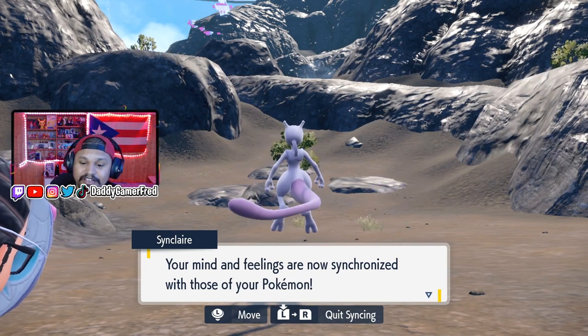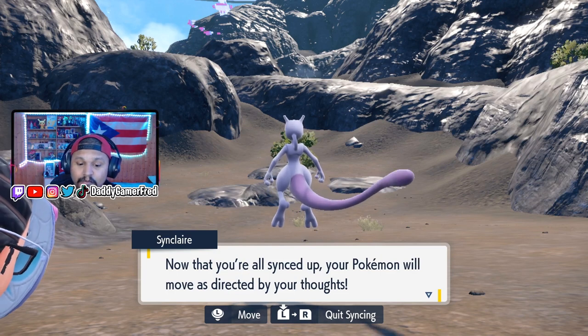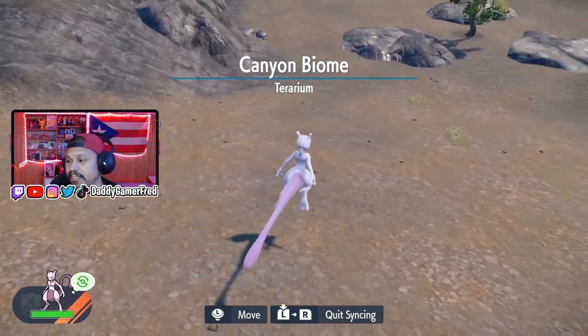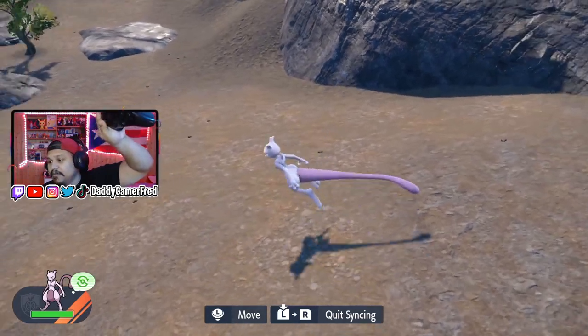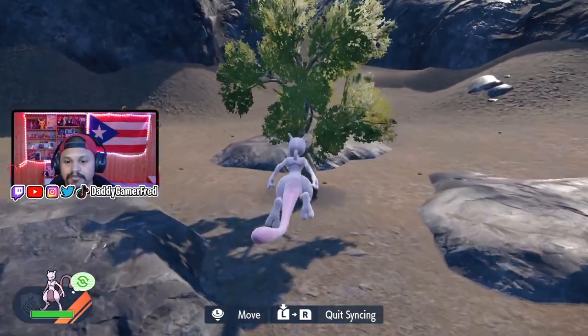She says: 'Your mind and feelings are now synchronized with those of your Pokemon. Now that you're all synced up, your Pokemon will move as directed by your thoughts. Let's start with a movement test — there's a tree in front of you, try moving over there.' As you can see, I am fully controlling Mewtwo, and there's a tree over there that she wants me to head towards.